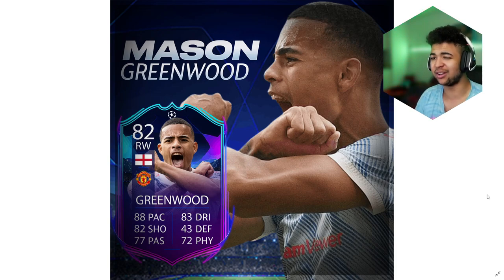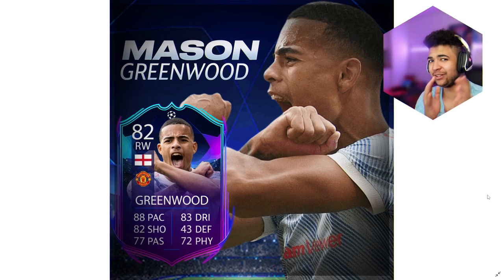I think this card would be so good and I'd price this card at around 70k max. It's got good links for hybrid squads, obviously to Bellingham and stuff, but also with it being Mason Greenwood it could be a bit higher. But I just think because of how the market's going at the moment, I don't think this card would be any higher than 70k. Let me know in the comments what you guys think. Doesn't it just look amazing?